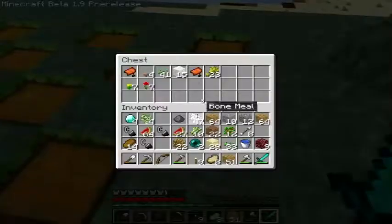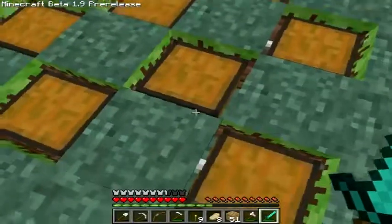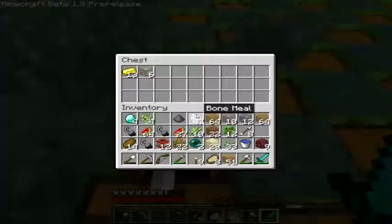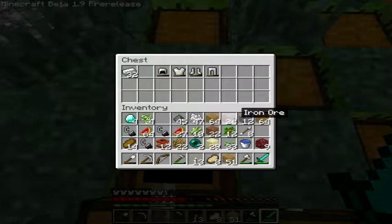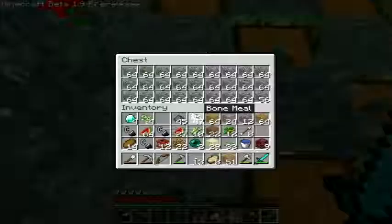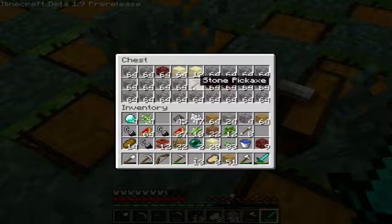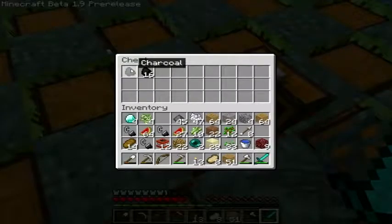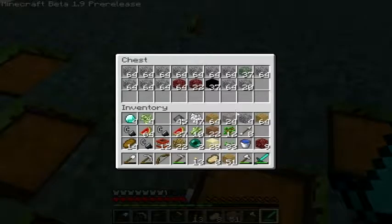We found two extra diamonds in this chest. TNT - might as well take that. Extra torches, some more gunpowder. I'll take this iron so I can put it in the vault. This old armour - I could take this old armour, actually. Coal, charcoal, glowstone. Pop that in there.